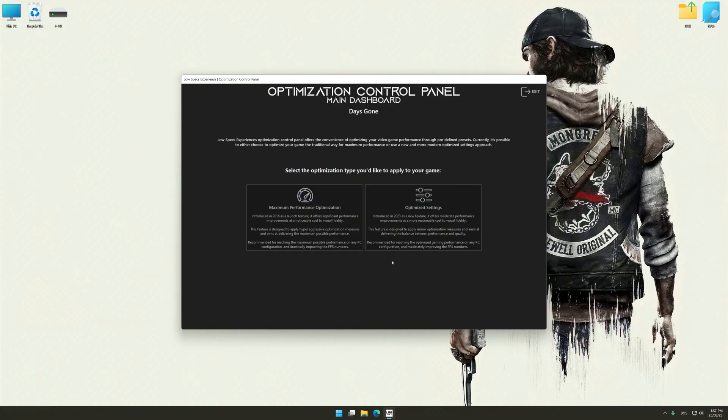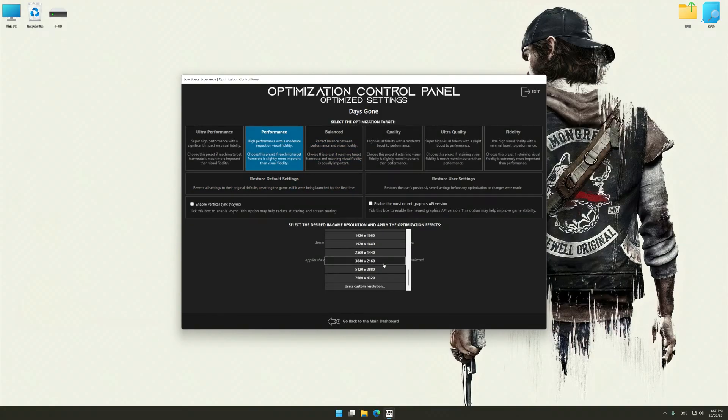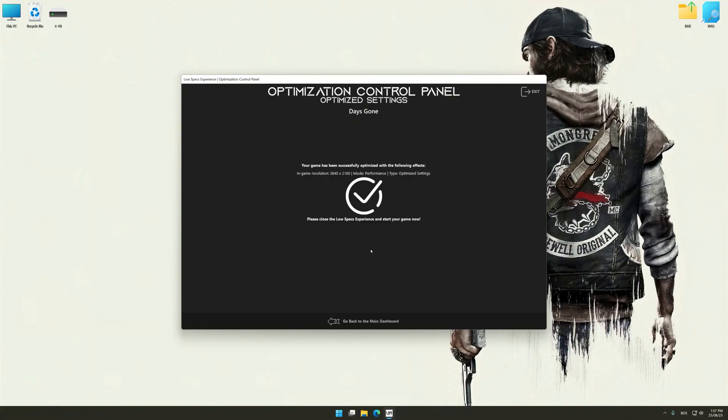Once the optimization control panel has loaded, select the desired optimization presets and the rendering resolution for the game. Feel free to experiment with the optimization presets and rendering resolution to see what works best for your system. To apply the optimization, press the execute optimization button and then start your game.